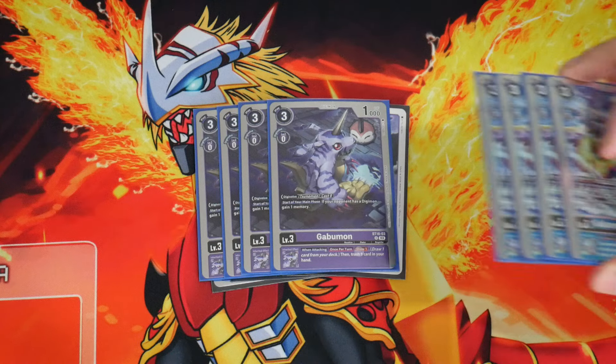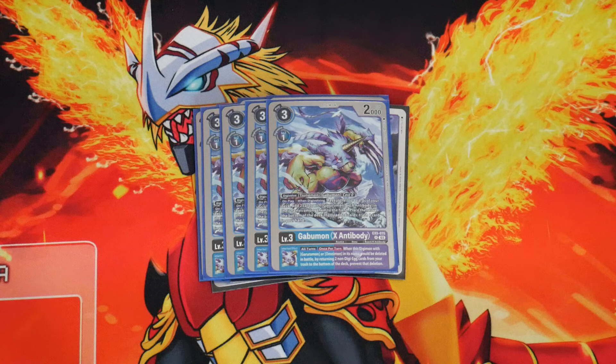We need Gobamon because we've got to play 4 copies of Gobamon X-Antibody. This is the one from EX5 that is going to 1 come March 1st, and for really good reason. When you evolve it or play it, look at the top 4 cards of your hand, add a card with Gurumon or X-Antibody in the name, and trash the rest if you add something. So ideally you play this on your Gobamon, grab a Gurumon card, and trash a level 6 Digimon. It also has an alternative effect that prevents battle deletion once per turn by returning 2 non-Digi D8 cards from your discard to the bottom of your deck.